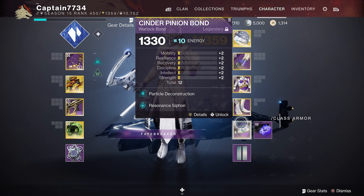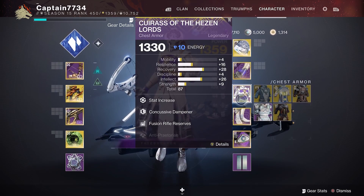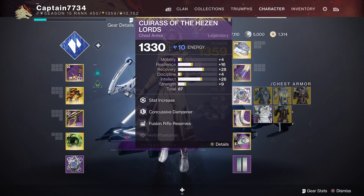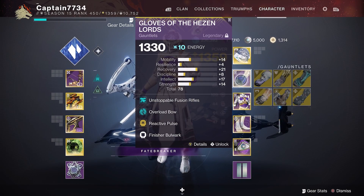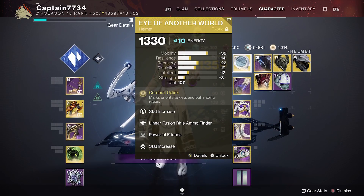For mods, we ran Particle Deconstruction to maximize our damage. As a stasis warlock, I ran Resonance Siphon to help get stasis energy back. For leg armor, scavenger mods work great. For the chest armor, Concussive Dampener will help against the witch. If you have any taken mods, run those too — any that increase damage or reduce incoming damage. A sniper resist mod will come in handy against the taken vandal snipers. For gauntlets, just have unstoppable and overload mods on. And finally for the helmet, any ammo finder mods work great.